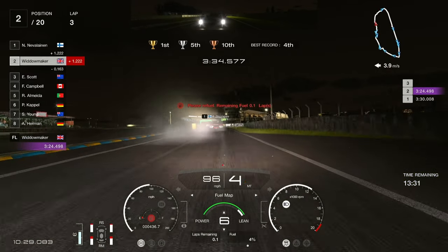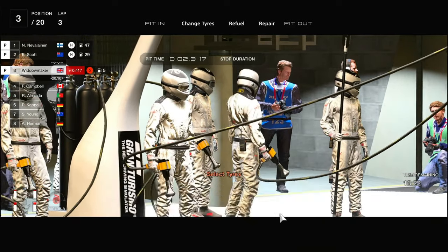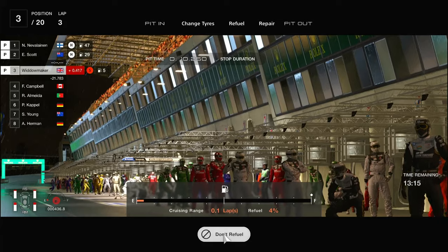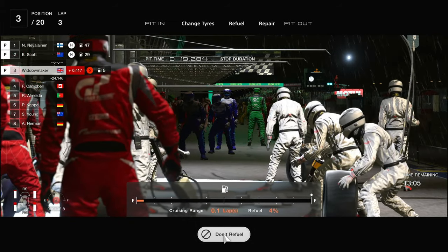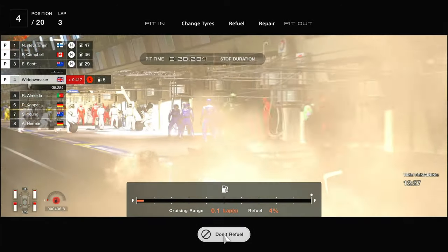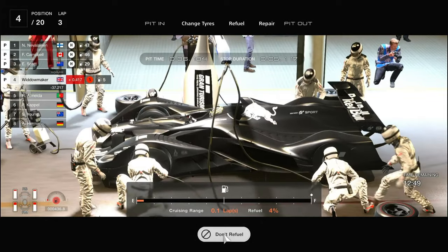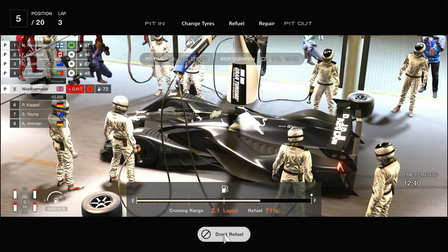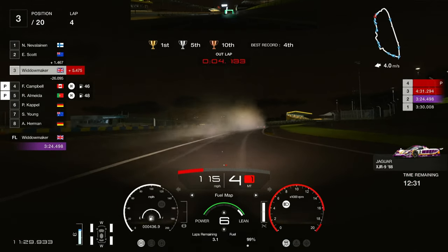Here we go, running into the pits in second place with right behind us. They're not going to take as much fuel as us, so we're going to chase the full wets then come out of the pits chasing them. We have five percent fuel. They're on 29 and 47 so they'll be well out in front. They don't need to take that much fuel, there's three laps of the race left - they need maybe 60 to 70 fuel. The guy in first place could take 53. So we're now fueling. The guy in first changed tires to intermediates and he's away at 87, we're away on wets and we're in third.